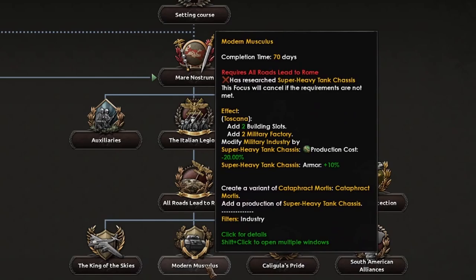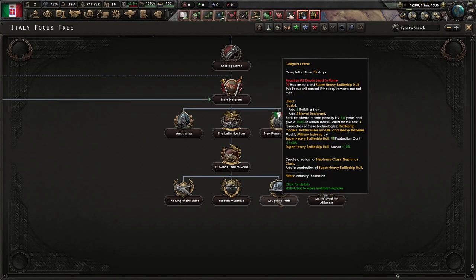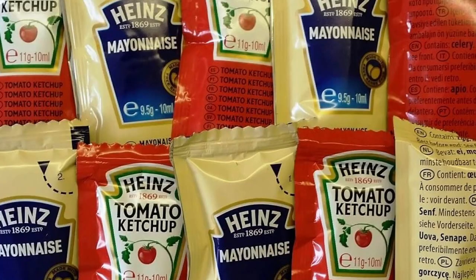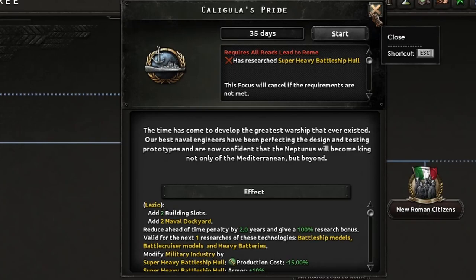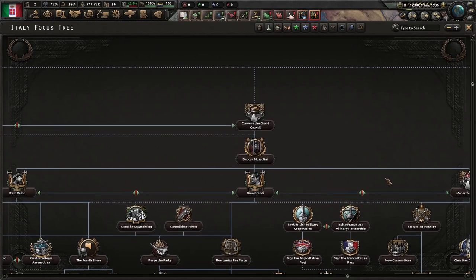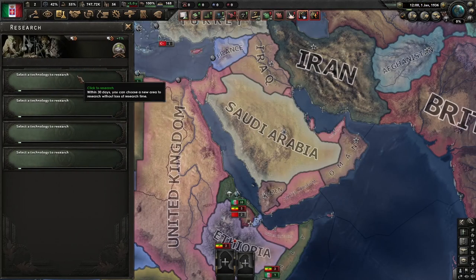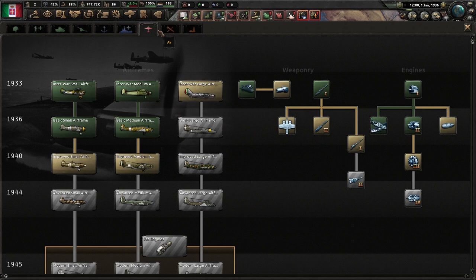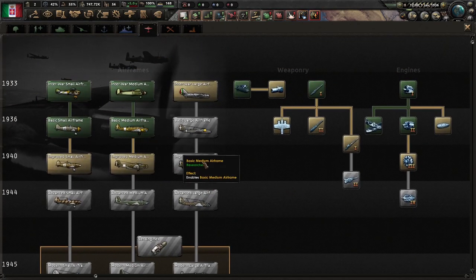I do like the idea of having modern Mussolini options — it creates a variant of the cataphract, and a super heavy tank chassis. Or we could have the Neptune class, the Neptunus — the greatest warship that ever existed. Could go monarchist. We'll see how Ethiopia goes, because it's actually a lot more in-depth now. And with the new aircraft designer, you unlock various airframes and then you can design what kind of aircraft you want via those particular options. I'm quite happy with having medium airframes at the moment.